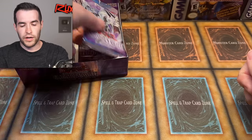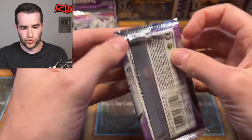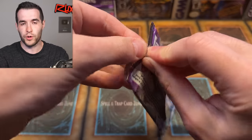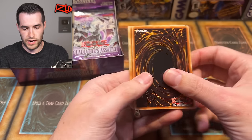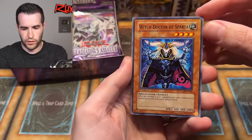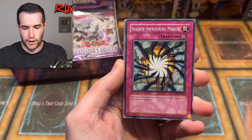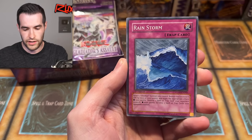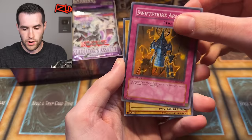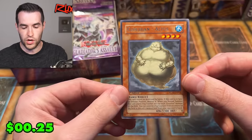These came out in 2007. The misprint is really what we want to pull — if you pull the misprint Chaos Neos ghost rare, that would be pretty amazing. It'll be the fusion version. First pack results: Witch Doctor of Sparta, Spirit of the Sixth Samurai, Shadow Imprisoning Mirror, Ancient Gear Knight, Gladiator Beast Demakarri, Rainstorm, Swift Strike Armor, Chamberlain of the Sixth Samurai, and Cloudian Altis.